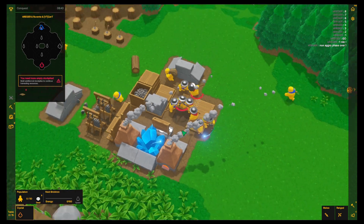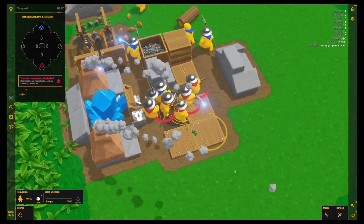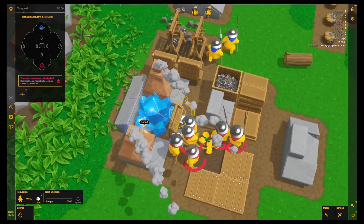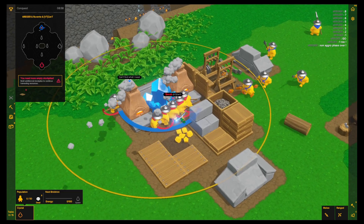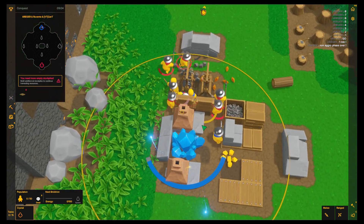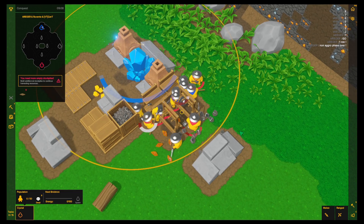If he manages to get only one worker, one Halbadir out of position, he will just be able to — and now he goes for the Iron Ingots! That's a nasty trick. All of his Iron Ingots are gone. And now he's just trying to get one Halbadir — and one Halbadir is down. It's now six against five. And now it's fighting day. He's trying to get his Altar. Now he's going for the Crystal.